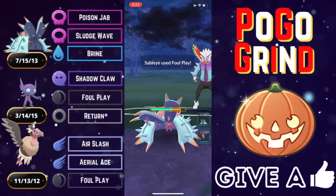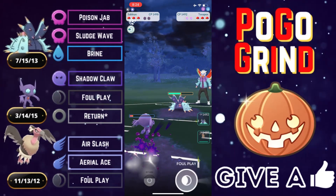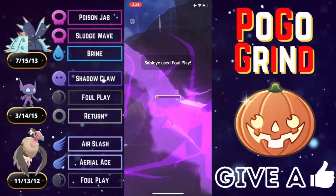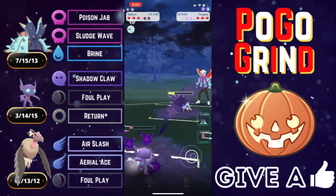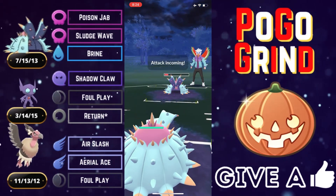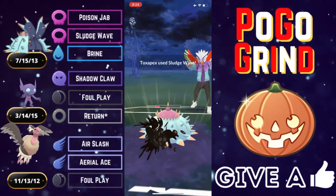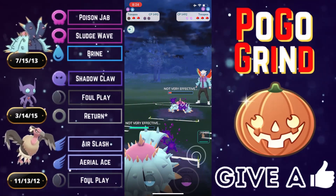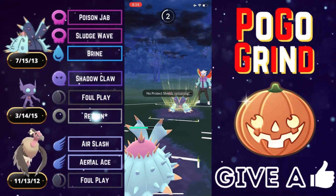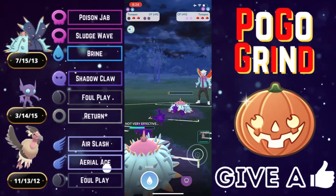They come back in aggressively with Toxapex onto our Sableye, and we stay right here — this is what we wanted. We are spamming Foul Plays as fast as we get to them, and they go for the aggressive farm down. Sableye puts in the work, nearly taking out the Umbreon and the Toxapex. That's insane. We throw Toxapex in to soak the resisted damage — their farm down will not pay off.